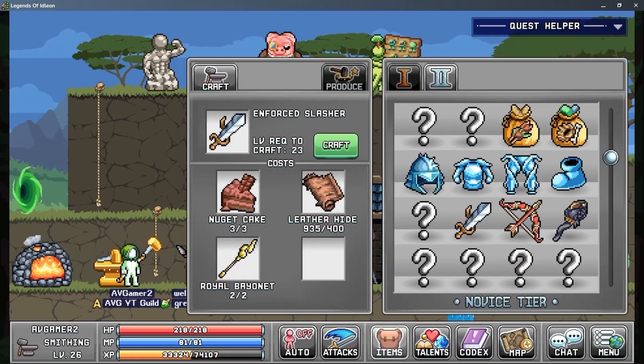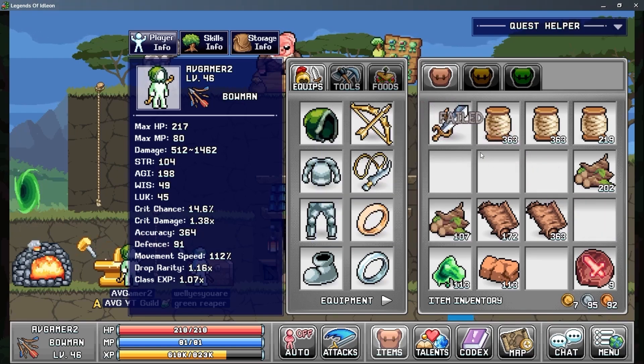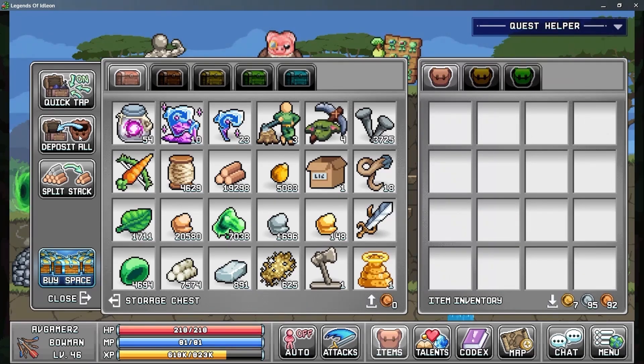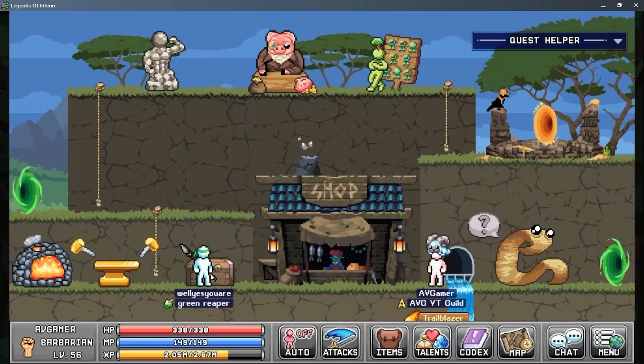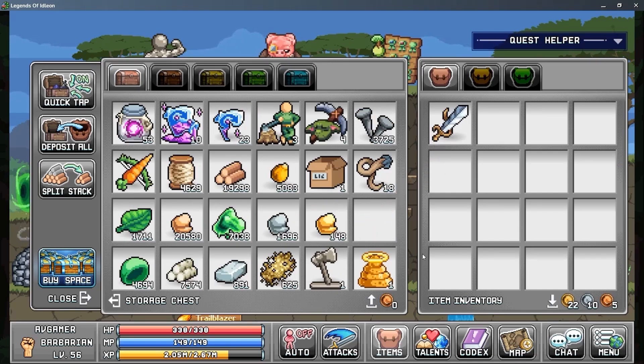We're getting some more accuracy here and starting to make more money too, which is pretty cool. Next thing — look at that, a Notget Cake. So I asked the Discord community should I really push hard on farming those cakes, which are very rare, and everybody said yes. So I put all my characters to fight crab cakes and maybe I was lucky, but I got all three cakes very fast and I'm able to make the Enforced Slasher very easily. It's a pretty good weapon — thank you to the Discord community.